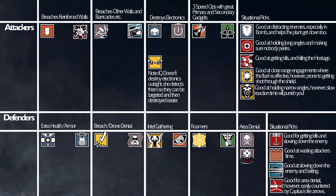And then Roamers — this is quite simple. Jaeger and Caveira. Jaeger because his 416 is really good, so if he's able to spawn peek or get a really good line of sight on an attacker he can capitalize, especially with his 416. Caveira's obviously a good roamer because she can walk around the map silently and get some nice interrogations.